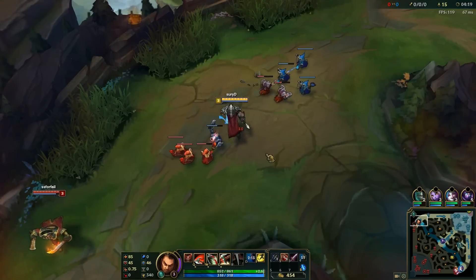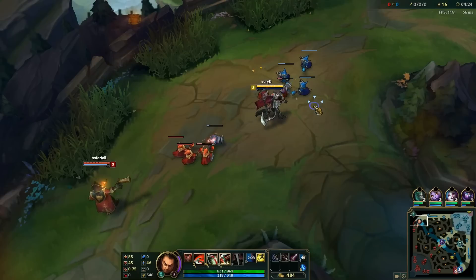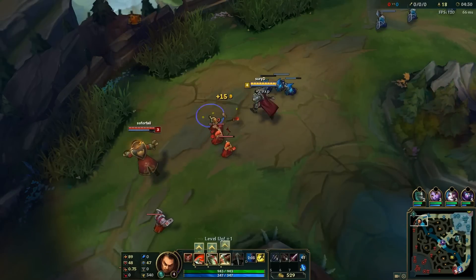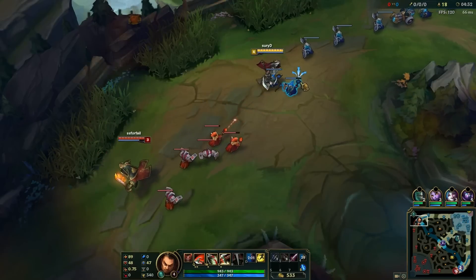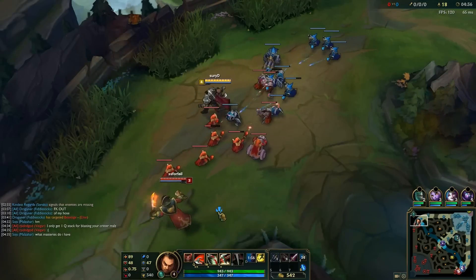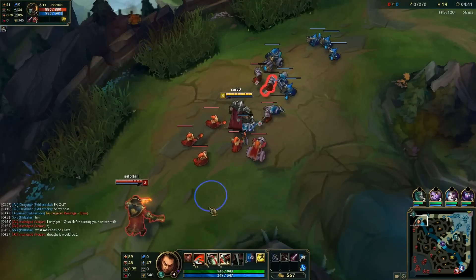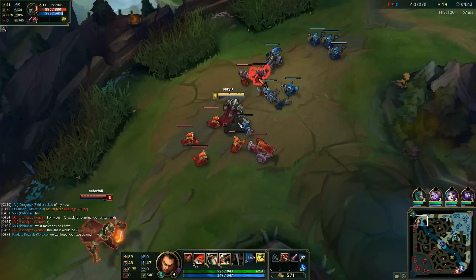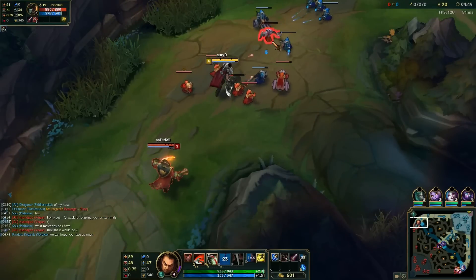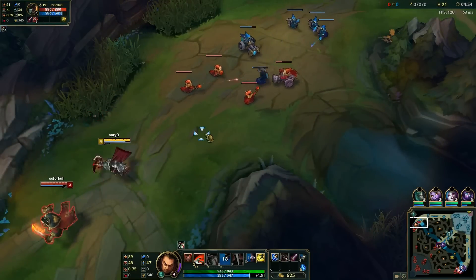In the Darius versus GP matchup you want to walk up to him every time a creep is low so you can deny him. There are some creeps you can't deny, but every creep that you deny will slowly increase your lead. You'll notice I start to walk up aggressively every time my creep gets low, and every time I go for a last hit I still look for the deny. Sometimes I even trade CS, but it's fine because I'm in range of getting CS while he isn't. Sometimes it's worth it to trade two CS for one, but it's really dependent on what happens.